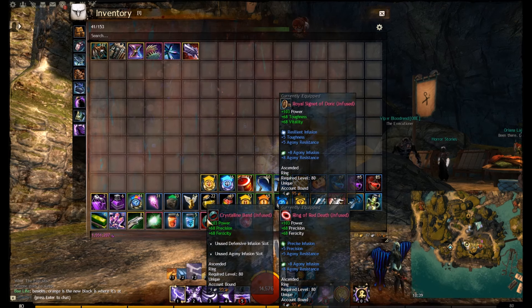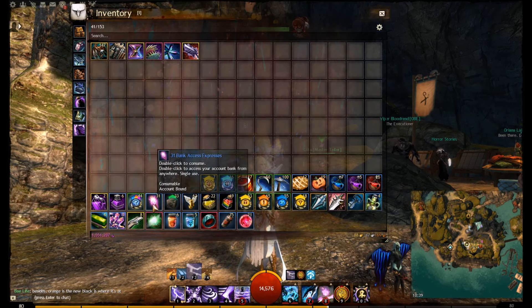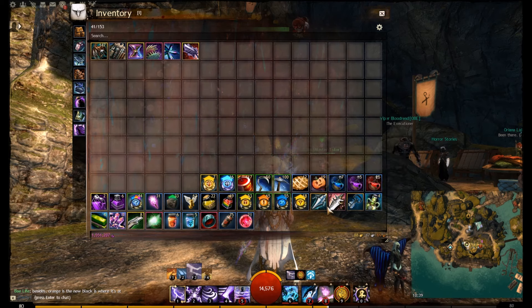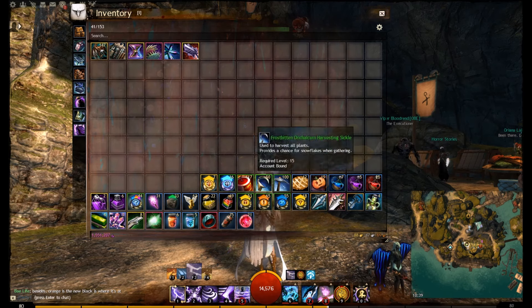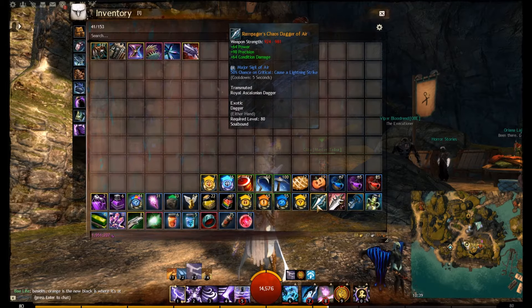You can see I've got plenty of equipment: consumables, primers, foods, boosters, express summons — pretty much everything on this character. And obviously we also have two daggers and a focus to combine with my Bifrost.